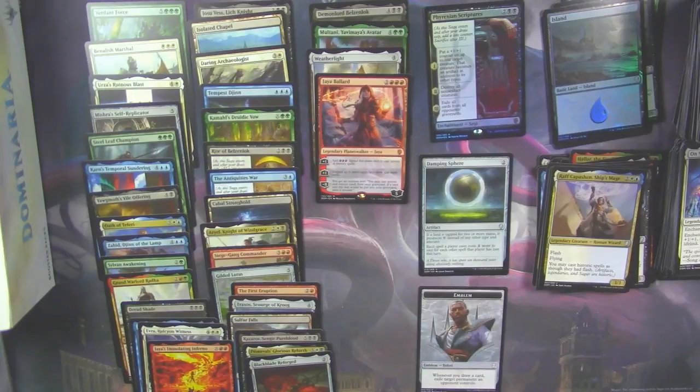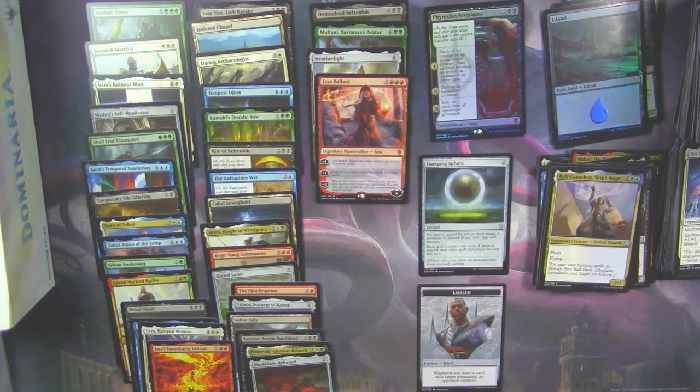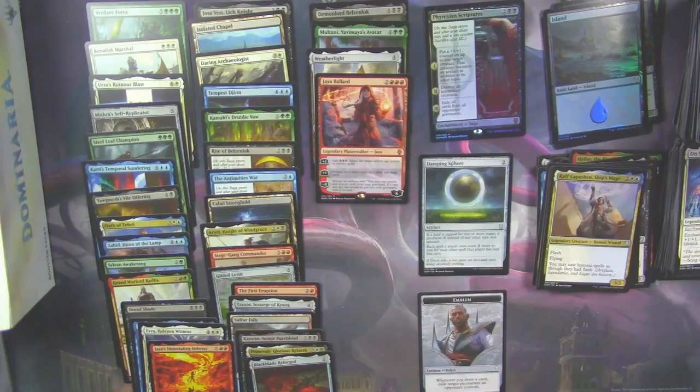But we did hit a Teferi Emblem, which from what I can tell are quite uncommon — rarer than rares. Like, think of it this way: we opened four Mythics in this box but only opened up one Emblem. And you get an Emblem or a Token in every pack. So the Emblems are pretty uncommon — it seems that way.